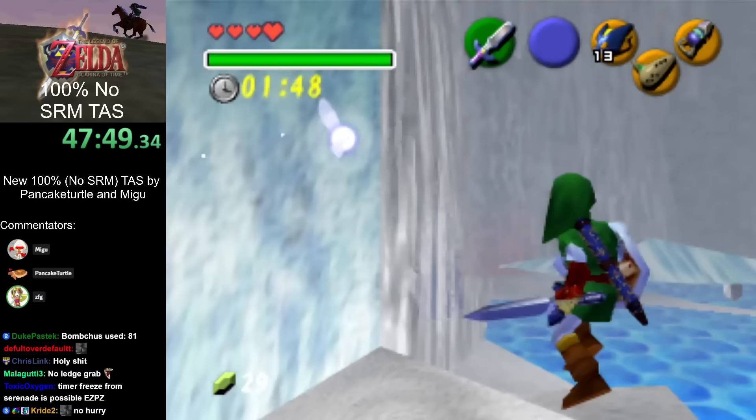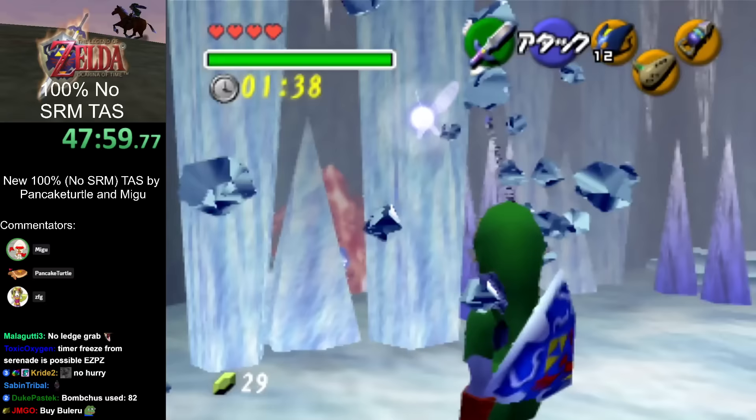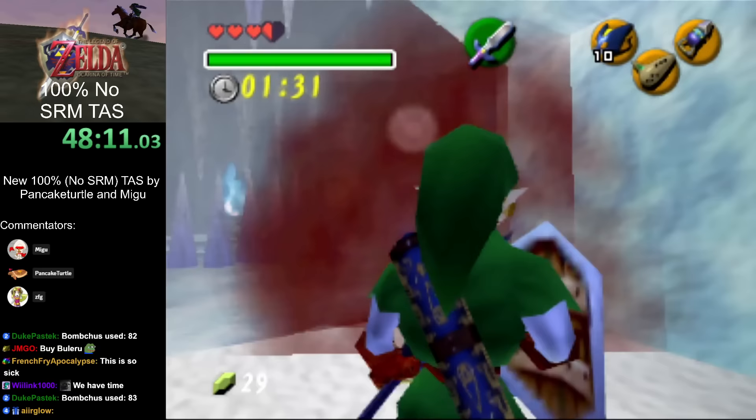We're doing dungeons now — this is where it gets really cool. That was a very cool gate skip to avoid having to kill the freezards, by going out of bounds and walking around the out-of-bounds collision. Then HES clipped through that, and A-slide to clip through the red ice here to get the Ice Arrows.